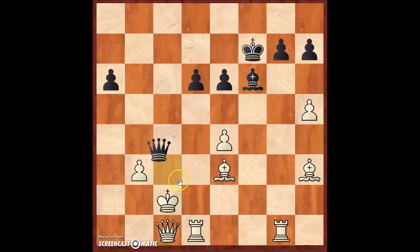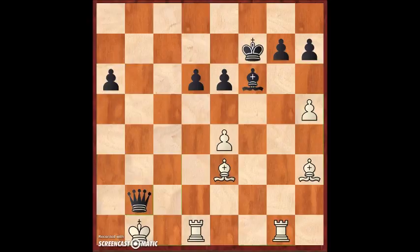Let's see the variations. If white takes with the king, there is just check with the queen, king b1, and checkmate. If queen takes, then there is mate on a1 — checkmate. That's why, in this position, white resigned in the game.